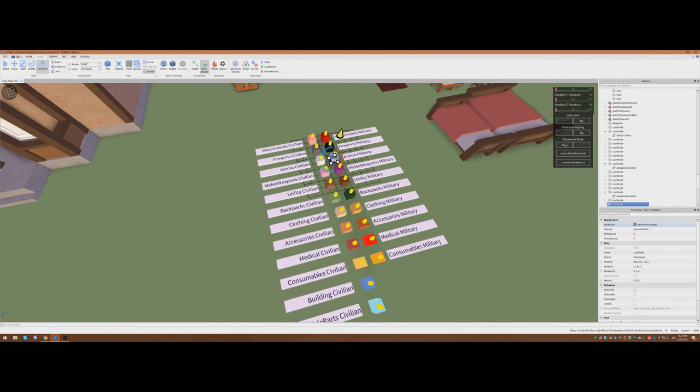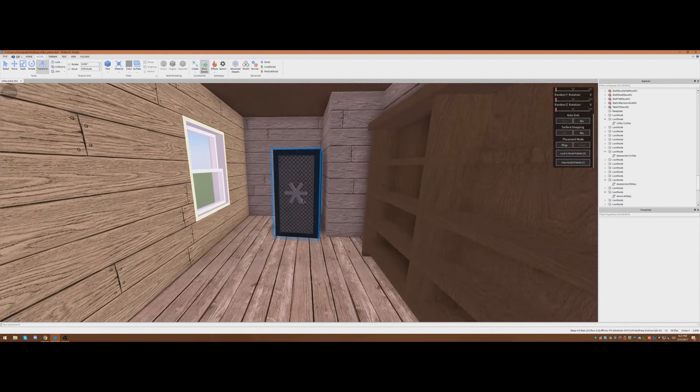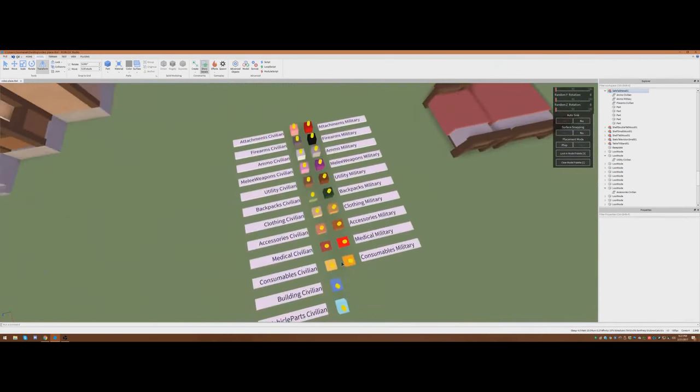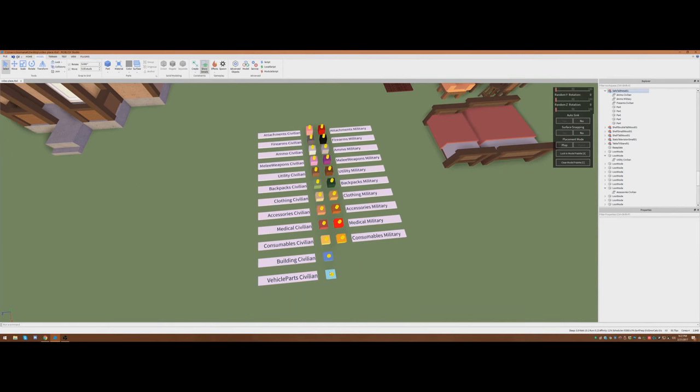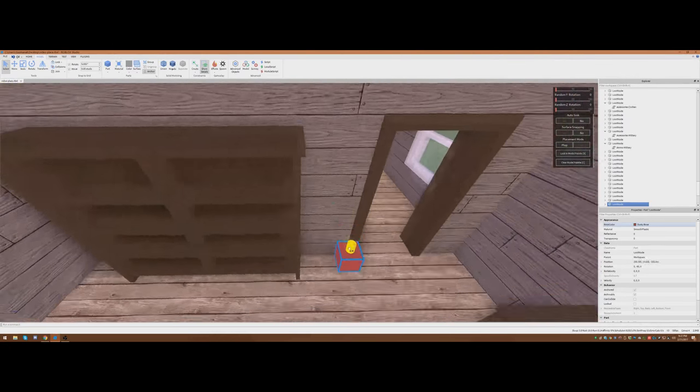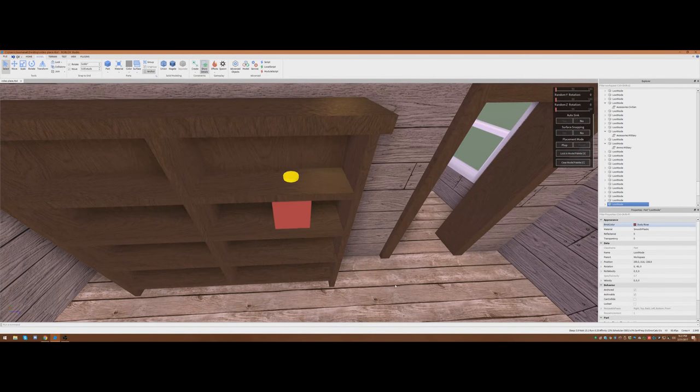What I am going to do is beef it up — I'm going to put another military ammo spawner in that safe. Now we're talking. What else can we do? Good idea to put a little bit of medical civilian on that bookshelf.